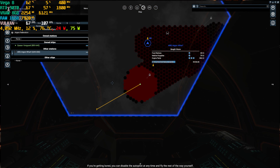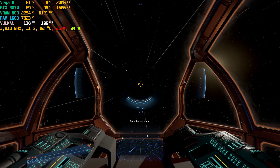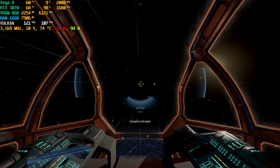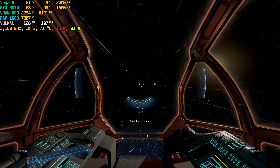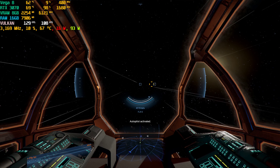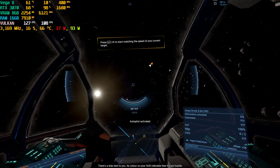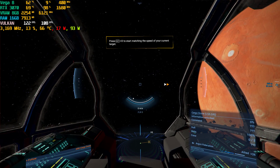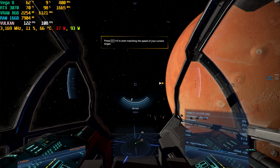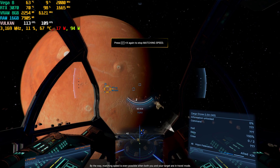If you're getting bored, you can disable the autopilot at any time and fly the rest of the way yourself. Good, you've arrived. There's a ship next to you. Its color on your HUD indicates that it's not hostile. Please select it as your target. Match speed with your target. By the way, matching speed is even possible when both you and your target are in travel mode.